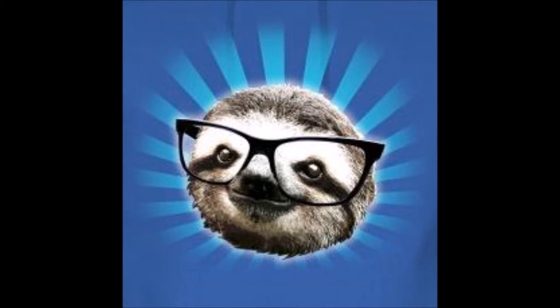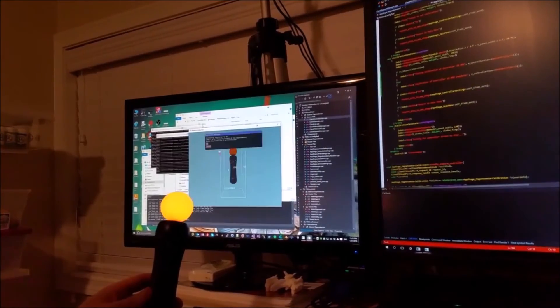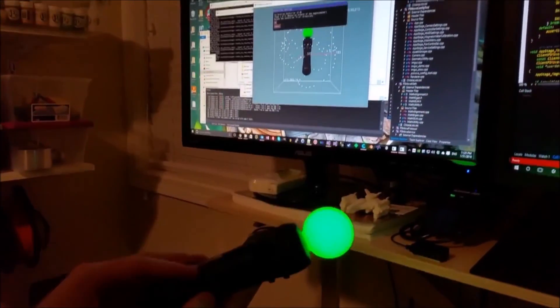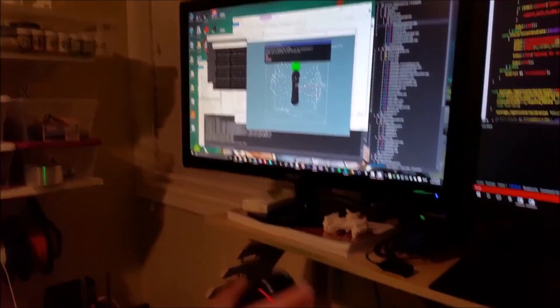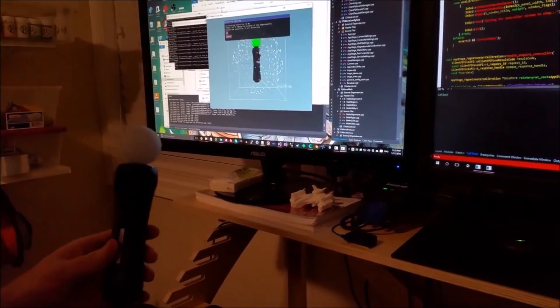The first calibration tool I planned was for the accelerometer, taking the same approach as the magnetometer calibration where you turn the controller around. That forces the accelerometer to sweep through a range of readings, which should trace out some reasonable shape, and then you make a best fit volume around that shape.